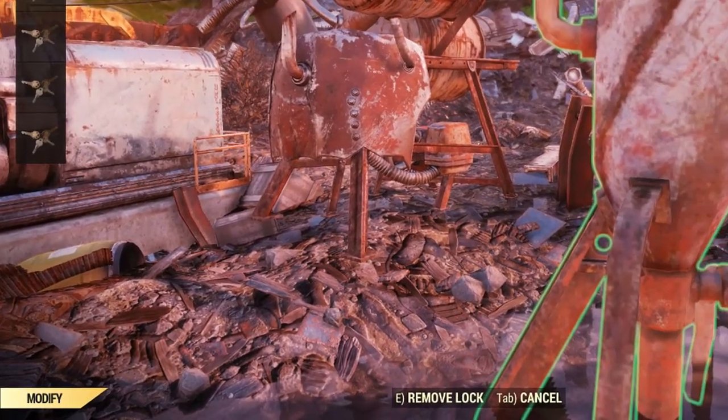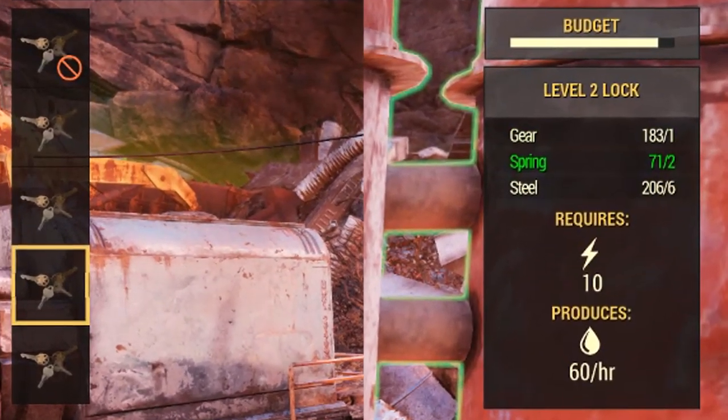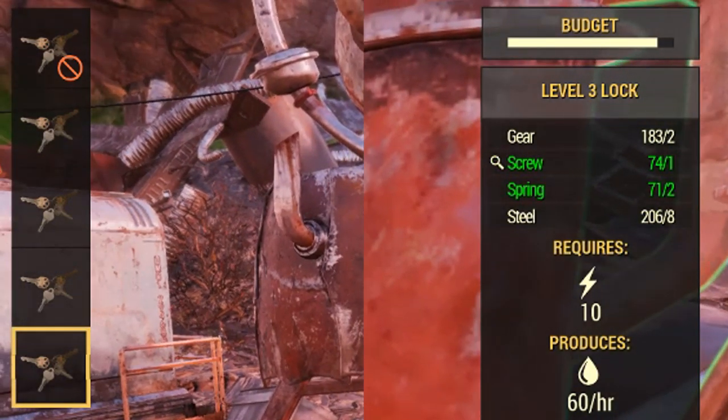Just like all the other locks in the game, you can set these locks to be level 0, 1, 2, or 3, and that determines how much lock picking skill another player has to have in order to pick the lock and steal your stuff.